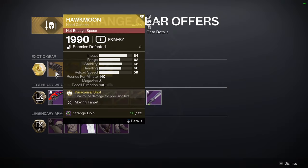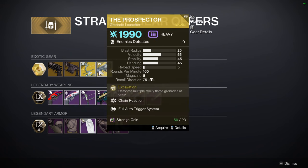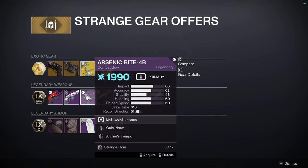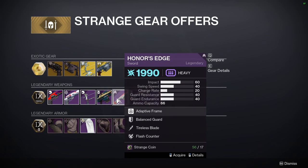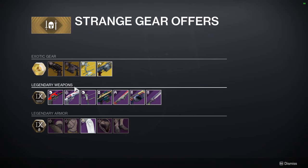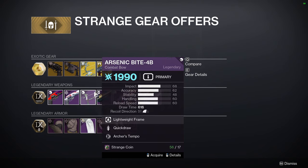For the weapons here, we have Hawkman with Moving Target, Arbalest — which is a good weapon — Trinity Ghoul, another great weapon, and The Prospector which I'll just ignore. Then for the other weapons: Subsistence and Rangefinder for Nature of the Beast, Annual Skate with No Distractions and Wellspring, Arsenic Bite with Quick Draw and Archer's Tempo, Far Future with Slash Shock and Demo, Honor's Edge with Tireless Blade and Flash Counter, Memory Interdict with Surplus and Chain Reaction, and Quick Fang with Relentless Strikes and Flash Counter. I'm not really that excited for any of these — Arsenic Bite maybe.